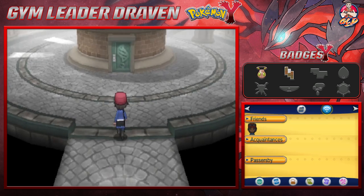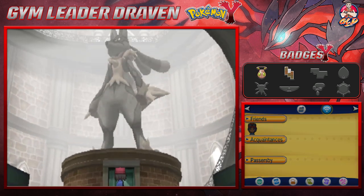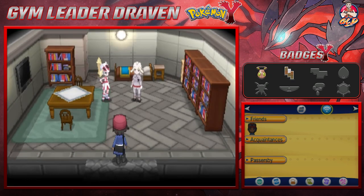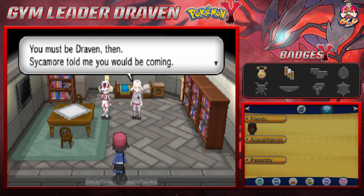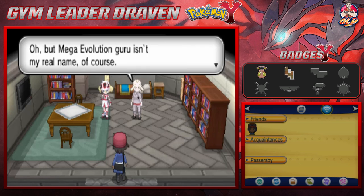Walking inside we see a Lucario, and here is the Mega Evolution Guru. He says Professor Sycamore told him we'd be coming. He introduces himself as the Mega Evolution Guru, though that's not his real name, and he's an acquaintance of Sycamore's.